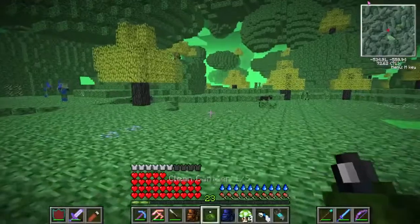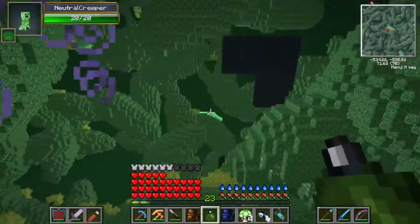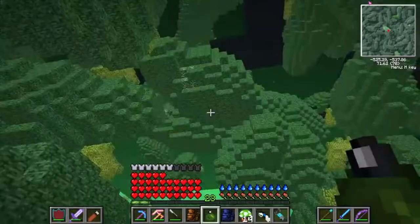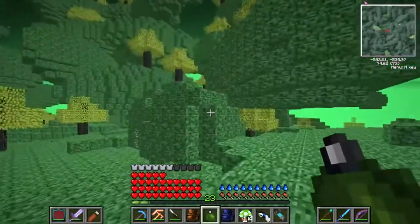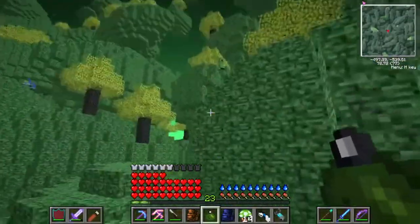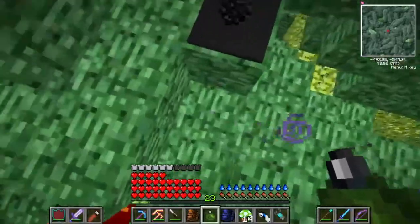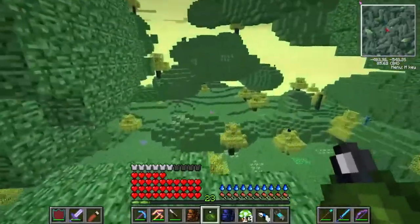It's a very dry dimension though - I haven't seen too much water. Are we underground or is that something out there? Oh, that's a cloud. This place is weird, the sky is weird. My character looks normal, well, normal in terms of how they look in this version. I don't know what causes them to look like this - I have a mod that will correct this.